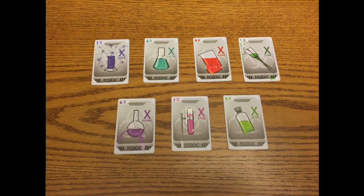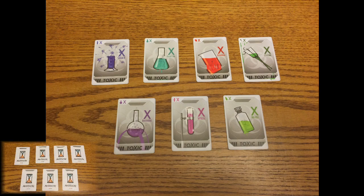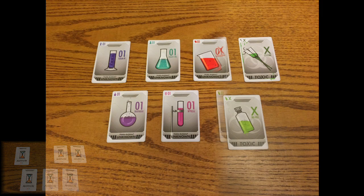These are the seven toxins that take place in most games. You know they're toxins because they say toxic on the bottom and they have an X on the card. During setup, these cards will be flipped upside down and one of them randomly removed, while the rest are shuffled back into the pile which will be dealt into hands. The toxin that was removed is the one that we are all poisoned with.